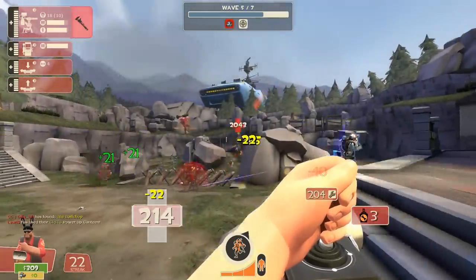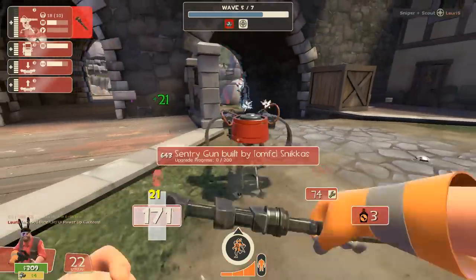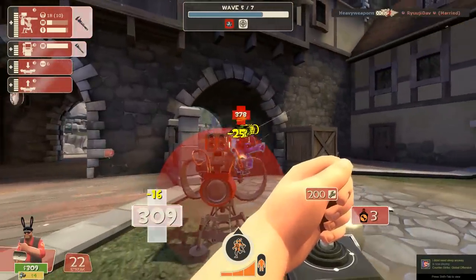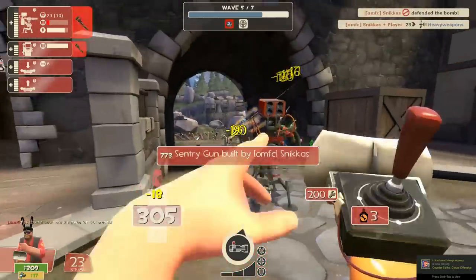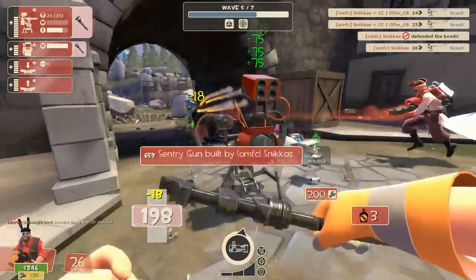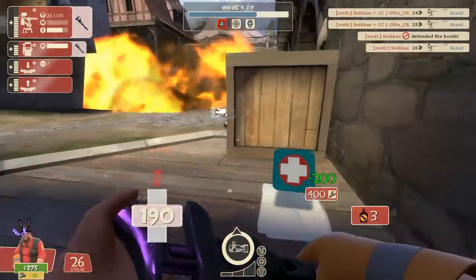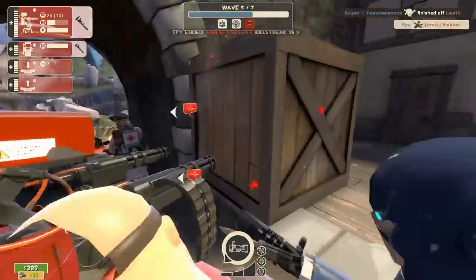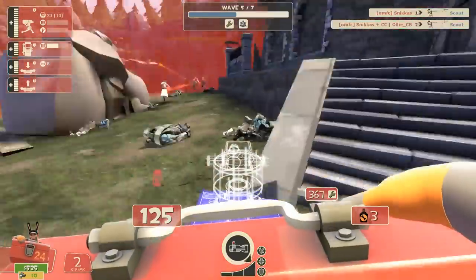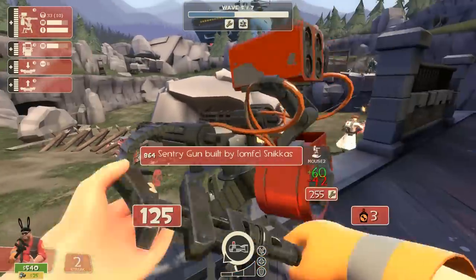One more thing about sentry busters: skilled Medics will often run to the sentry buster and try to hit it with the Ubersaw to get a free Uber — which is completely fine and a good tactic, especially if the scout has slowed it with milk. But when a sentry buster is there and you pick up your sentry and immediately let it explode, the Medic has no chance of filling up his Uber. So check if a Medic is running toward it — maybe even run away from the sentry buster so the Medic can actually get the free Uber. Don't be a jerk.